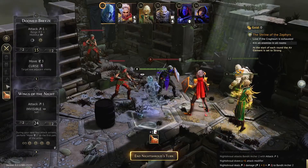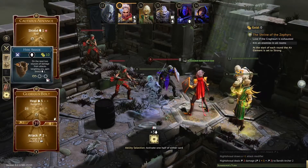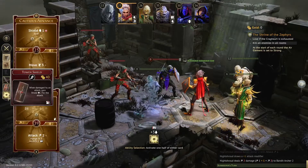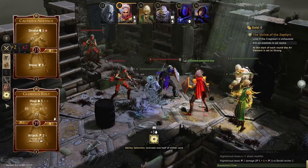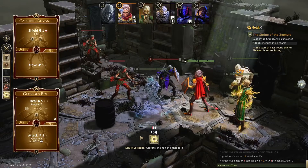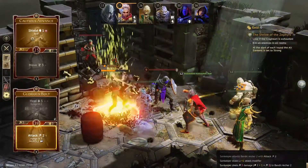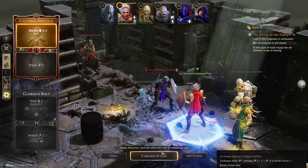I'm also noticing the art on the side is looking better — I think it now shows the actual icon of the item rather than just a lit-up silhouette. That definitely looks new. Okay, let's go for that attack. Good — one less attacker. We can shield up.